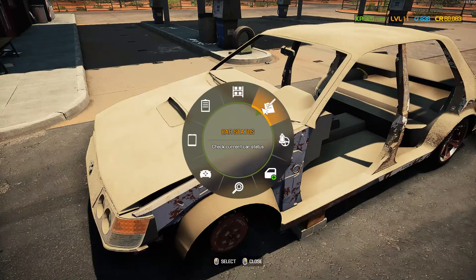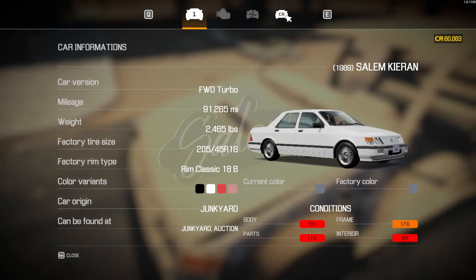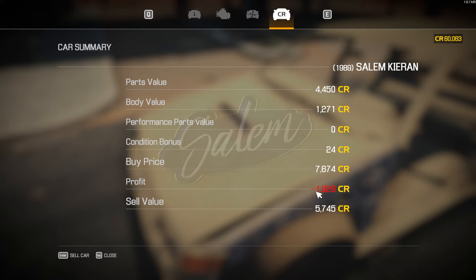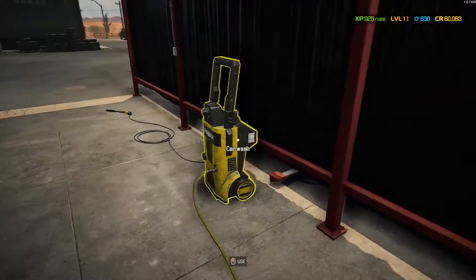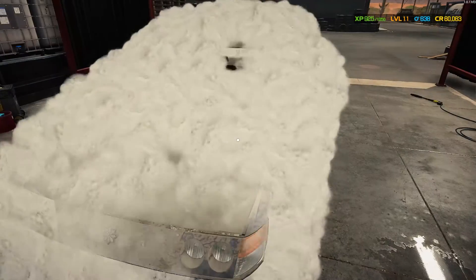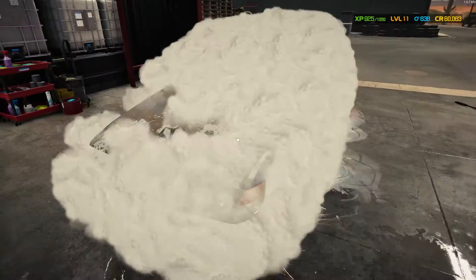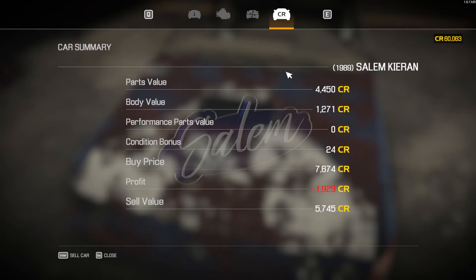All right, here's our car. You're not going to remove anything from the car. Right now we're at negative — we're going to lose nineteen hundred dollars if we were to sell this car in its current state. So we're going to send it over to the car wash. Like I said, you don't have to wash the car — I do it just because my OCD gets to me. We're still at negative nineteen twenty-nine, so a car wash does nothing.